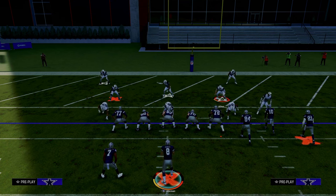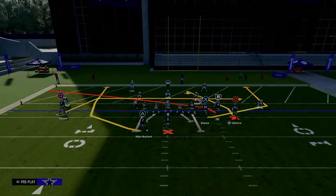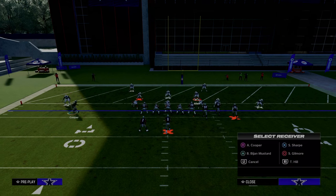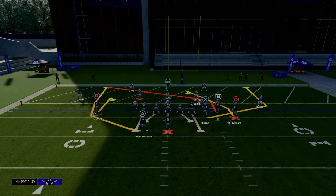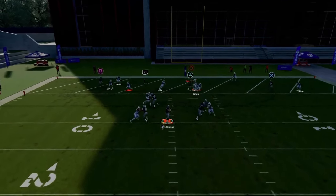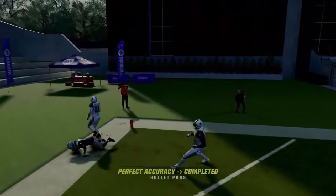Now you might be asking, how do I do this if I don't have Mesh Spot in my playbook? It doesn't have to be Gun Bunch. The concept we're trying to show you is that when you put a hitch route on the numbers, it is going to pull the cloud flat defender — or at least hold the cloud flat defender — so that you can throw a post route or slant route over the top of it. We're going to motion this guy in, put him on a hitch, and then slant the slot receiver. Sometimes slants stop randomly this year when they get bumped, but if it doesn't stop, it will still work.